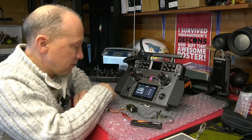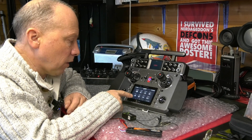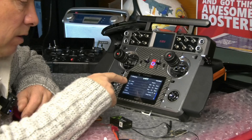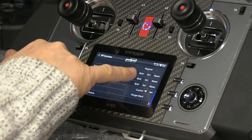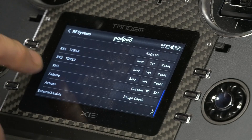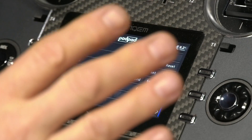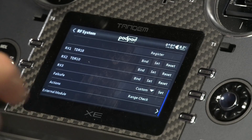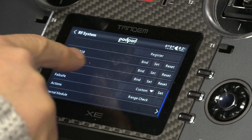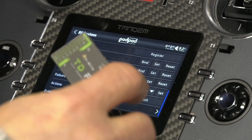So what I'm going to show you is how simple this is. I'm going to show you here on the radio itself - it might be a bit difficult to see, I might have to do some close-ups and cutaways. I've got into my model menu and I'm going to go to RF system, and this is where we bound our receiver. In here on RX1 it says TDR18 because I have got a TDR18 bound to RX1. But you say to yourself: why is there an RX2 and why is there an RX3? Why would you want to bind more than one receiver to a model? This is where you can go into RX2 and bind another receiver. I've bound my TDR18 on RX1, then gone through the process again for RX2 and bound my TDR10.